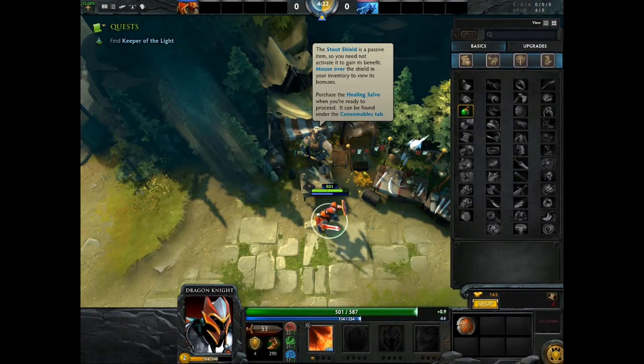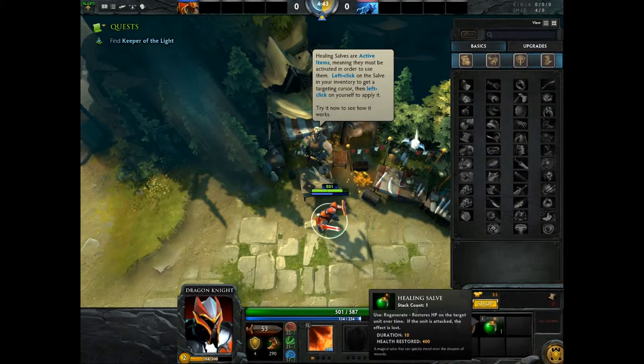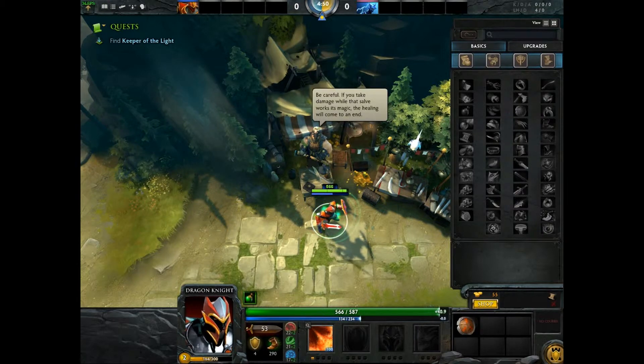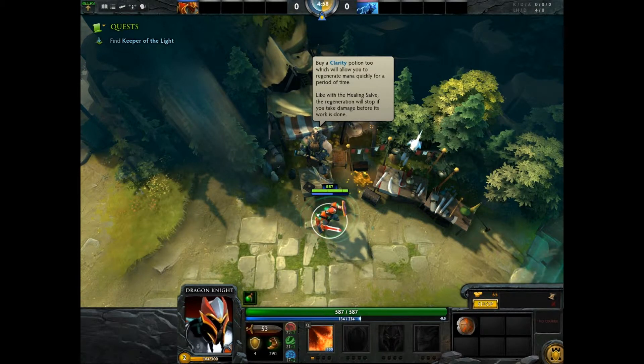Mouse over the shield in your inventory to view its bonuses. Purchase the Healing Salve — it can be found under the Consumables tab. We're going to purchase that by right clicking it. It is an active item, so we shall left click on the item, and then left click on myself, and it will heal me all the way up. But if I take damage, the healing will stop.